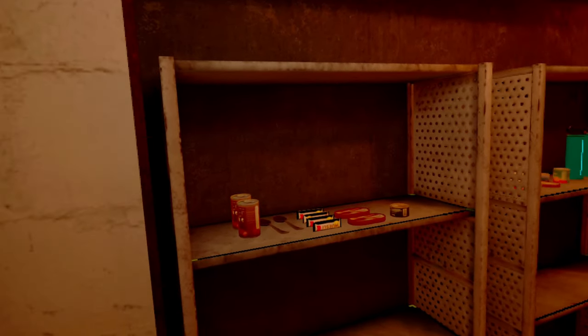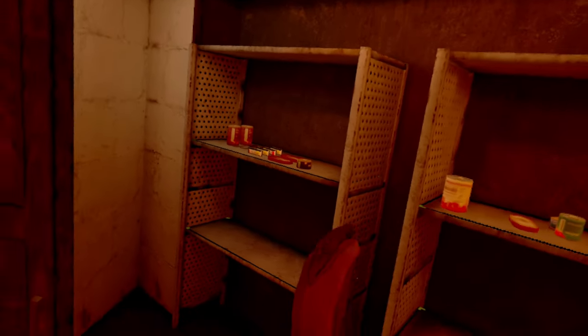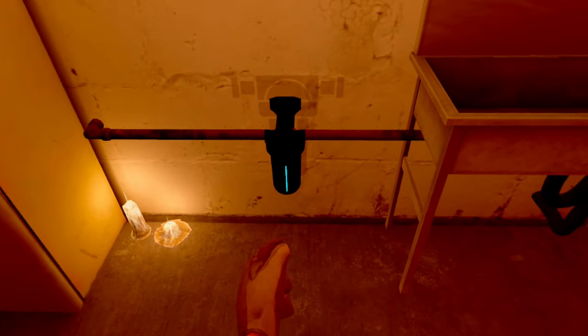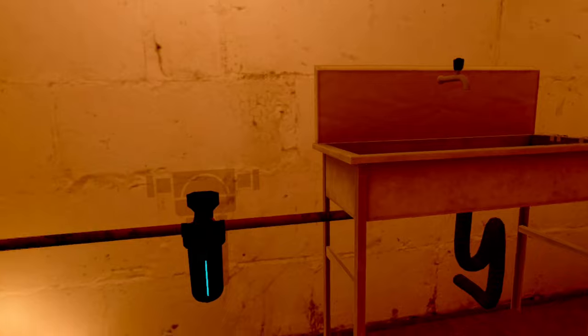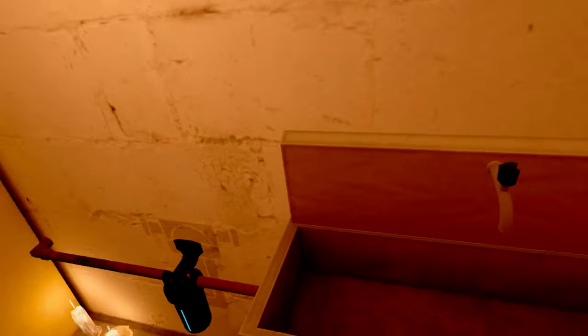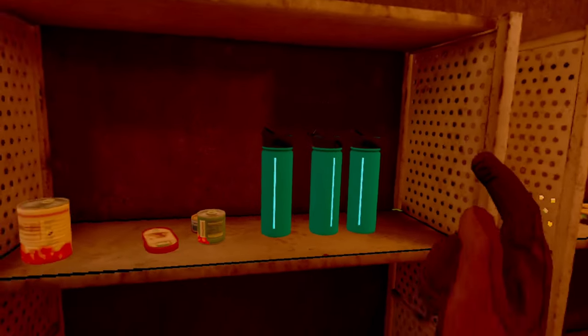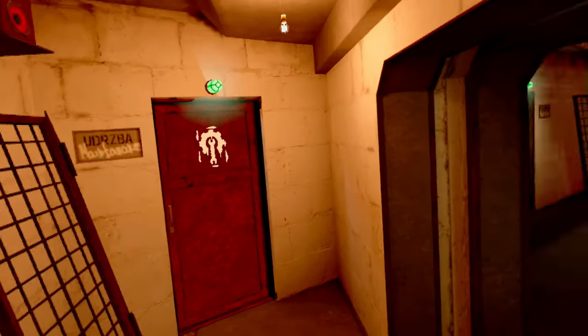Coming out of the maintenance room, we can go to the kitchen. This one actually has some purpose — there are shelves obviously meant to store your food, but there is also a tap. By putting a water filter on the tap — all you have to do is grab it and put it right there against the wall and it basically does it for you — you can now use your sink. It pours out water and will take durability off of the filter, but you can fill up water bottles simply by putting them under the sink, turning the tap on, and filling up.